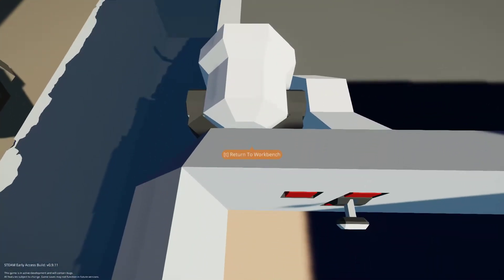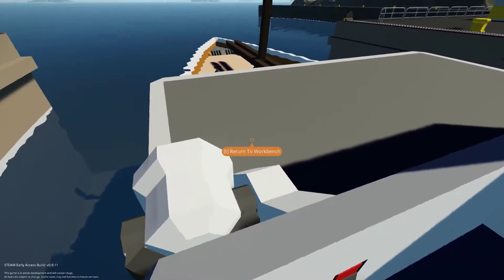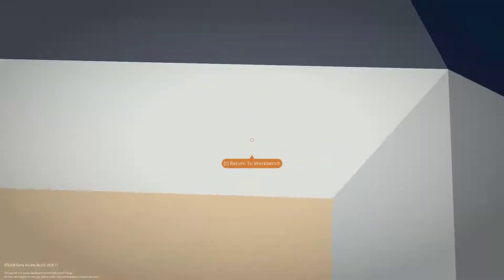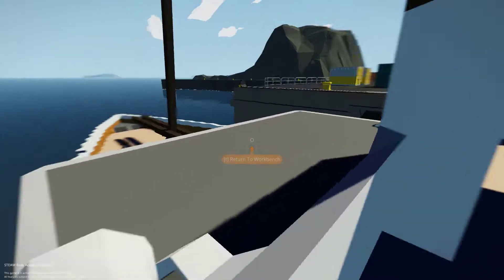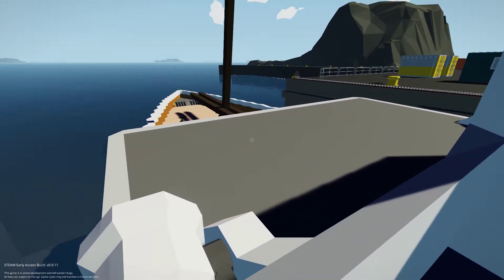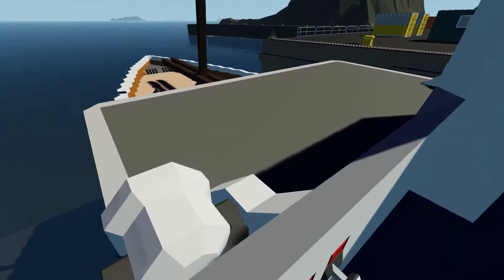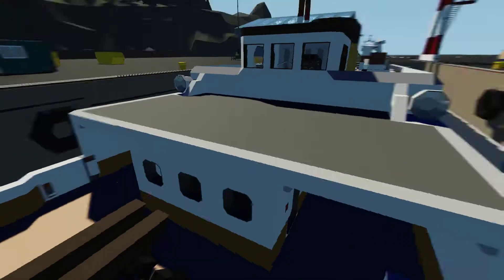I'd give it about a 2 out of 10 — sorry. Number 1: no overhanging; I want to overhang. Number 2: I don't feel high up enough. And number 3: it's mostly blocked by this thing — I don't know what it is — it's a cabin roof promenade. I don't really like that.